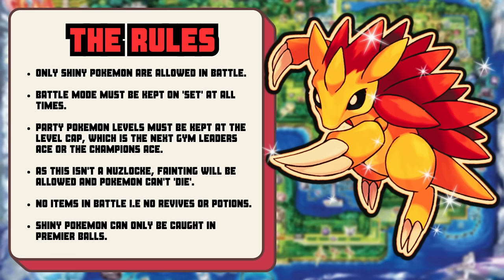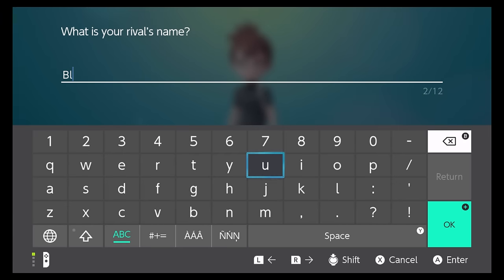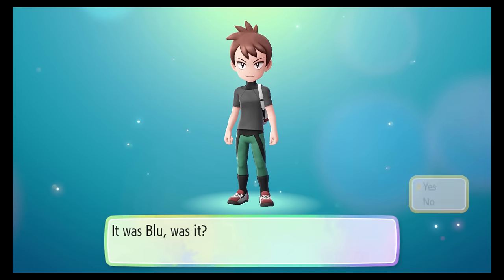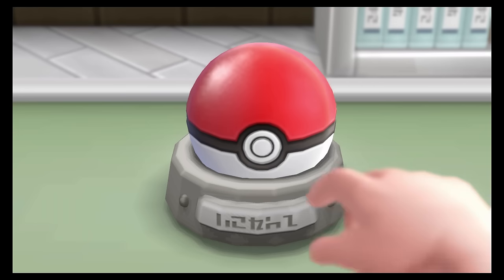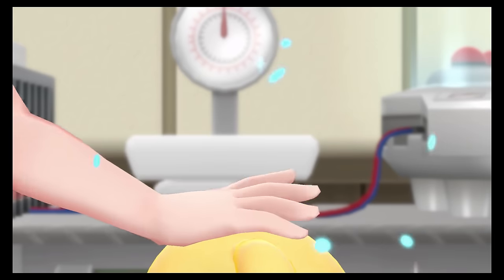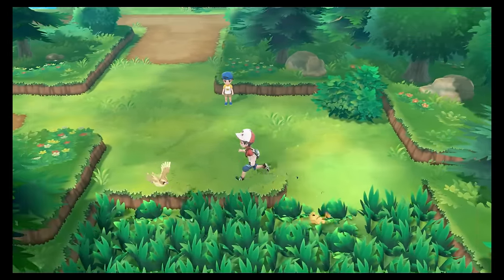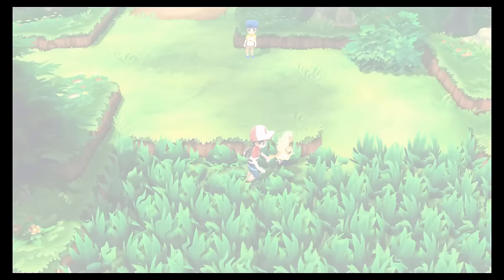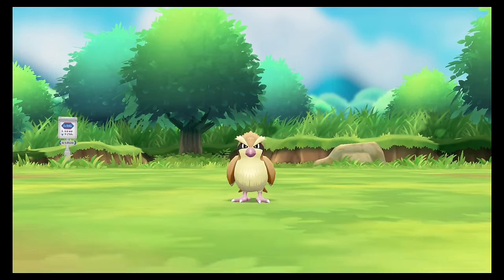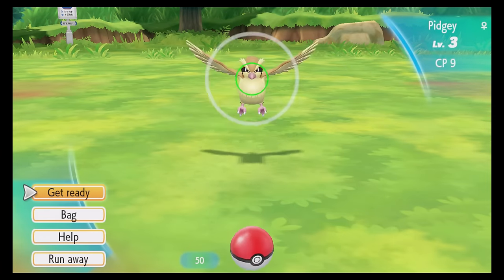It's just a regular playthrough with some added challenges in battle. So first up is the intro to the game, where I nicknamed my rival Blur because he's like Blue but not quite. We caught our partner Pikachu, which we couldn't actually use or hunt for because it's shiny locked, and this meant that our first obstacle was already upon us. I needed a shiny Pokemon to use in the battle against our rival in Oak's lab, so I had to hunt along Route 1 for a potential encounter, where I ultimately decided on Pidgey.